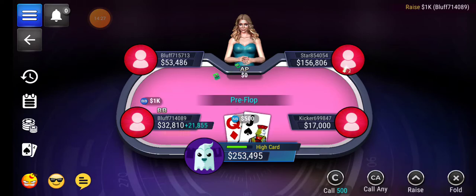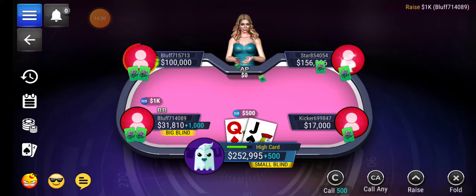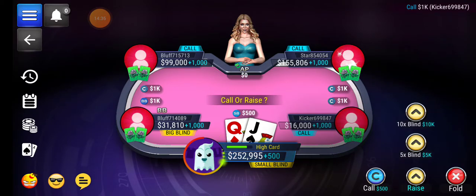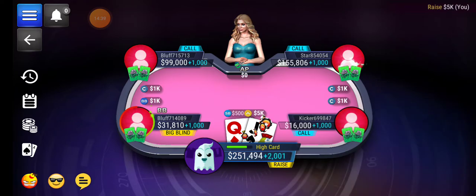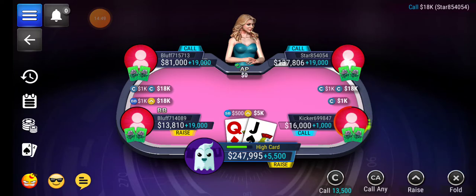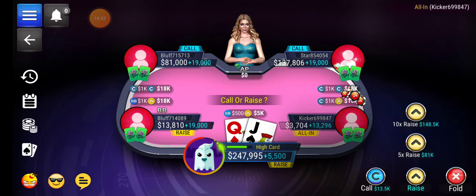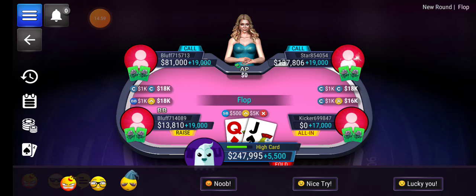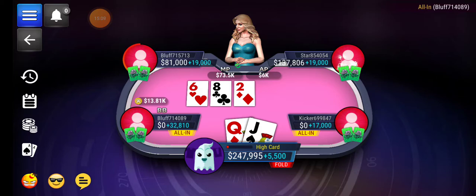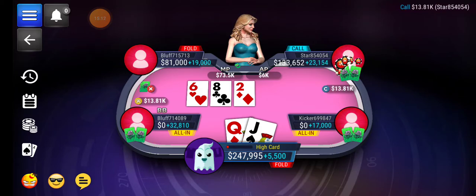Try not to tilt. Queen-jack is quite a strong hand. That's worth five thousand. Even though my position is terrible — I'm going to be first to act on every round — they've raised to 18. The more callers there are, the worse your hand becomes because there are so many chances of someone beating you. The fewer players you're up against, the stronger your hand is.